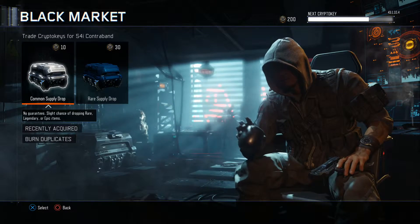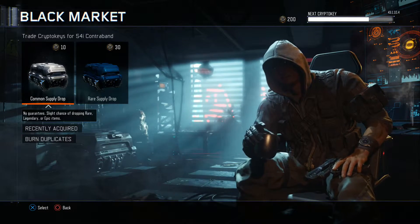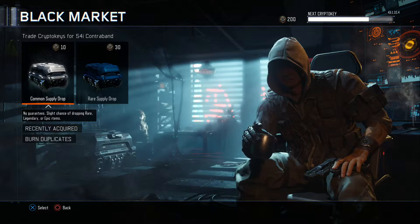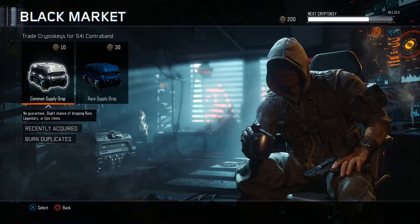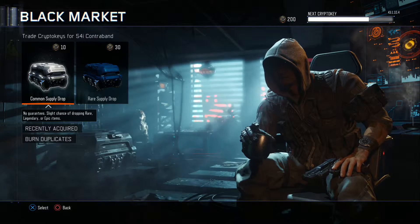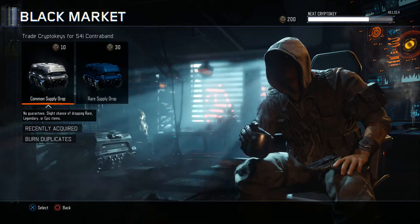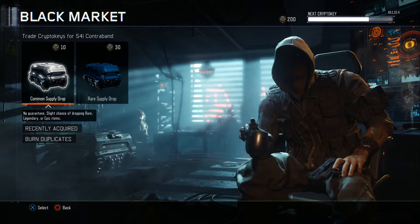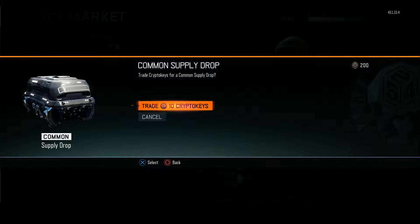I believe there's a butterfly knife, a wrench, and some sort of brass knuckles or something along those lines. I might open quite a lot of common supply drops, but you never know — they might have changed the whole luck-based system. Before, common supply drops were the way to go, but now I'll probably open a few rares. Let's kick things off with a 10 Crypto Key Supply Drop.